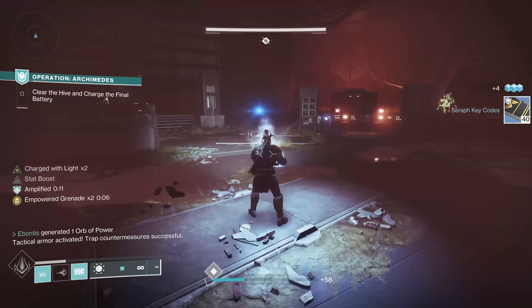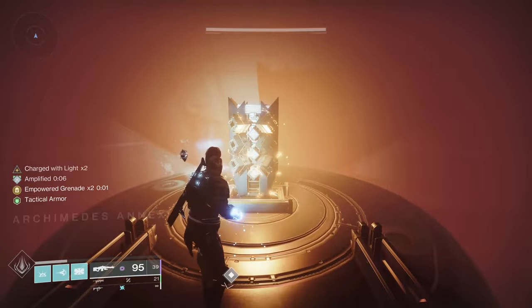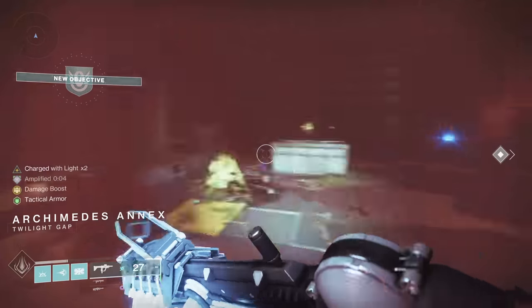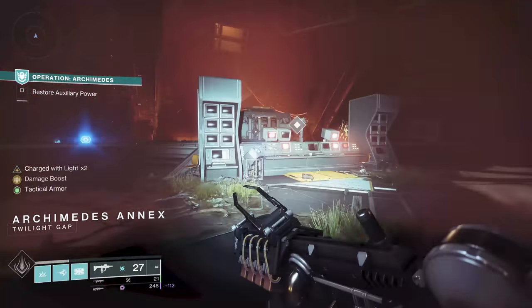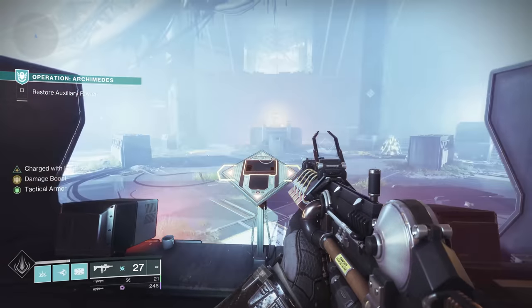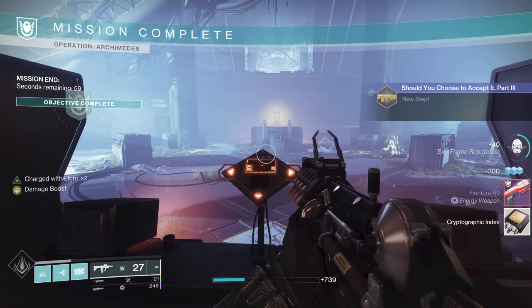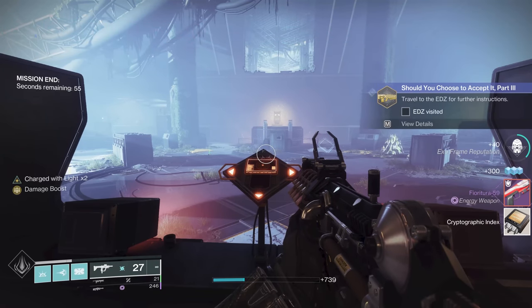Once you kill the ogre in the bottom of Operation Archimedes and you get your little orb, place it right up here to activate the bunker armor, or whatever it's called. We should be good to get our cipher. And there it is — we got our Cryptographic Index, and now we're going to go to the EDZ for further instructions.